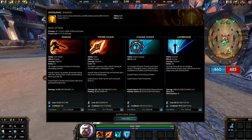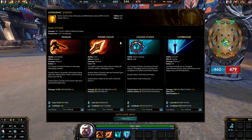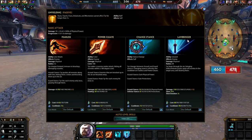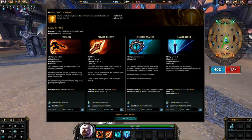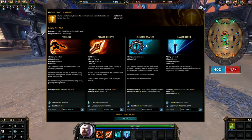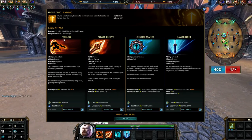I'm gonna show you with pressing a key what the abilities look like. So here is Fearless, Power Cleave, Change Stance, and Lowbringer. Change Stance is the most important ability but I'm gonna recommend maximizing Power Cleave or Fearless first.